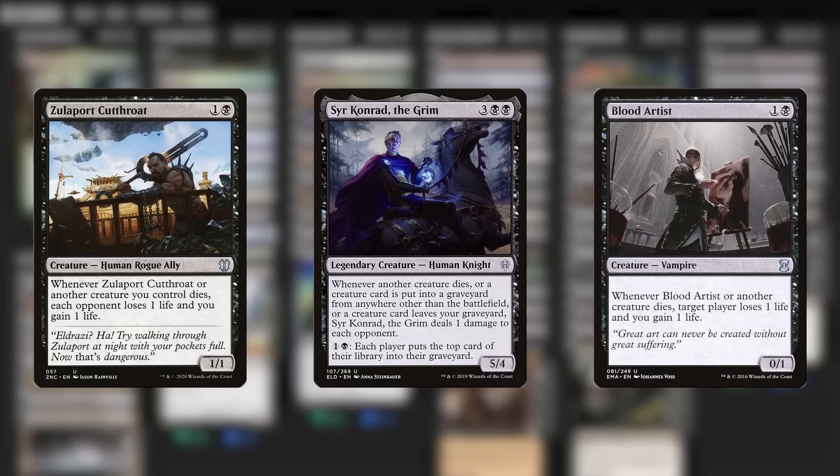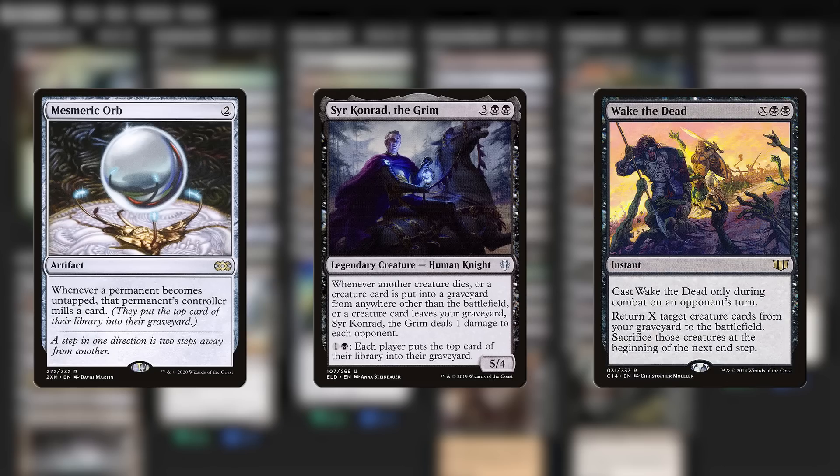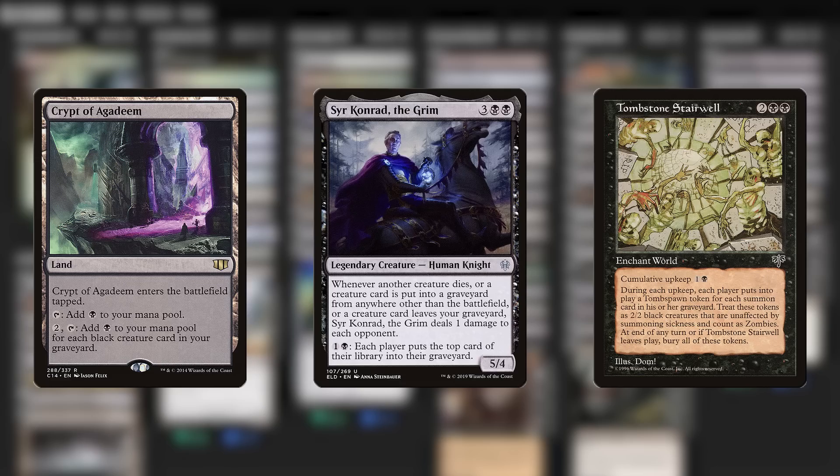In fact, more creatures in the deck can deal more damage on the occasion that I mill some cards, or whenever I do a mass reanimation spell if Conrad is in play to see those cards entering or leaving the graveyard. I get more mana off of a Crypt of Agadeem when there are more creature cards in my graveyard, or I produce more tokens off of my favorite Tombstone Stairwell,